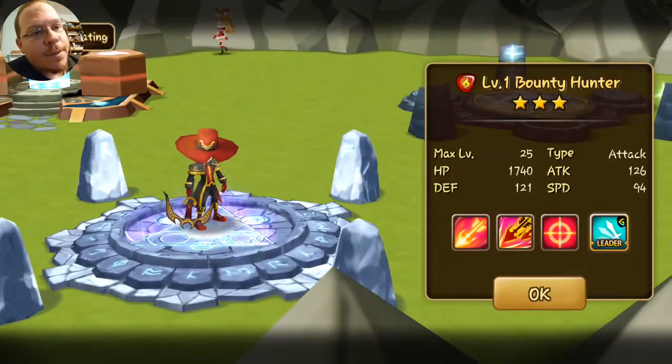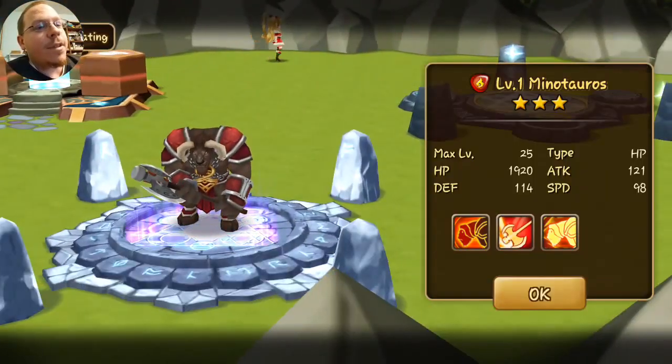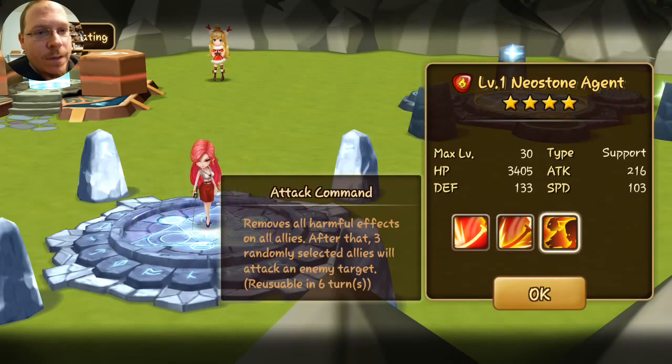I already have Randy — I already have a skill up. Alright, wind, fire, lightning, fire, lightning — what do we got? A fire Neostone Agent. Let's see what she can do. Interesting, okay.